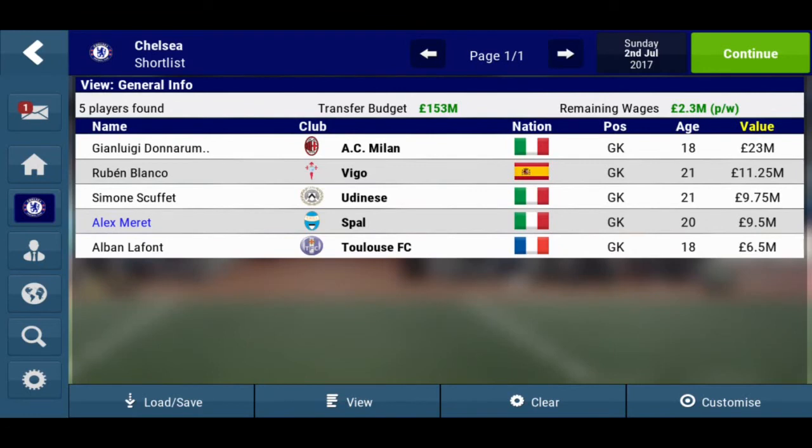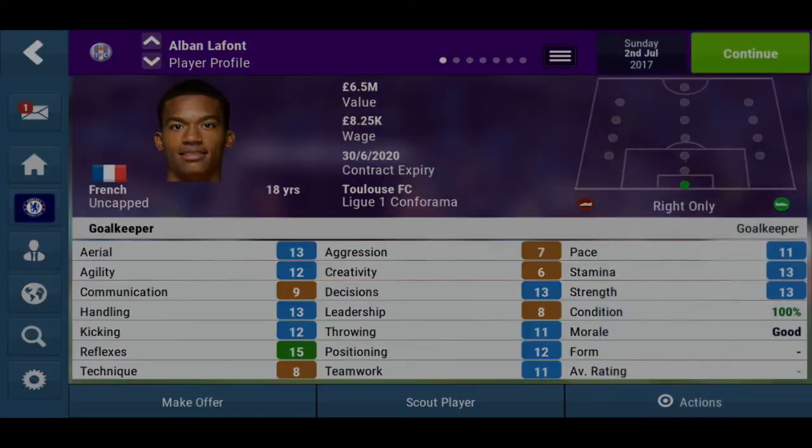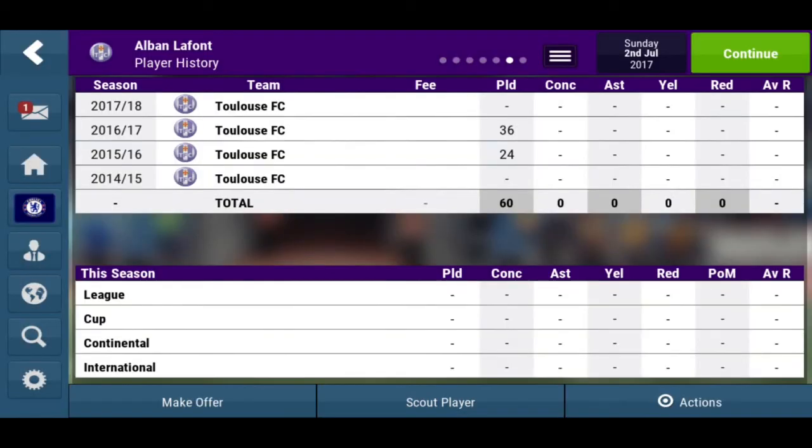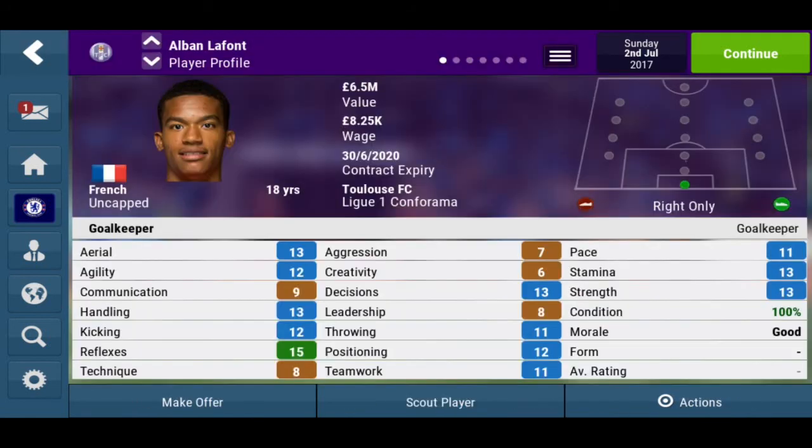Welcome back guys. Let's look at the last but not least goalkeeper, Alban Lafont. As you can tell from his last name, it does sound French. He's an 18-year-old uncapped French goalkeeper who plays for Toulouse, on a 6.5 million value and 8.25k per week wage. He's played 60 games for the club so far at 18 years old, which is not bad.